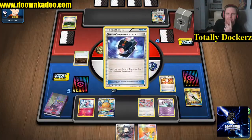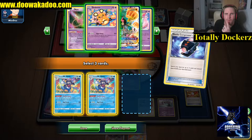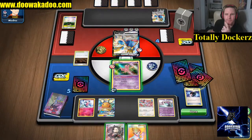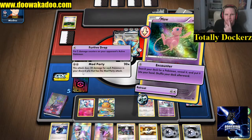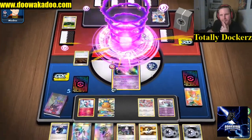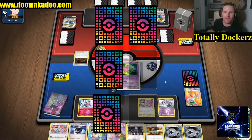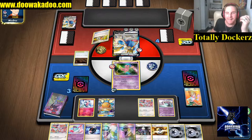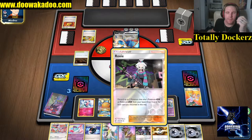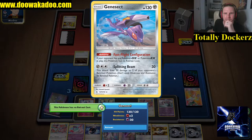Battle Compressor - beautiful! We get rid of one, two - we need that Polteageist done. Juniper - there's all of our energy. Mad Party big knockout, but the energy in hand to go against Sensation next turn. No more two prizes in play. Here's some Mad Partiers to throw away. In hand I've got the Ultra Ball to discard and Roxie to discard - we're looking pretty good.